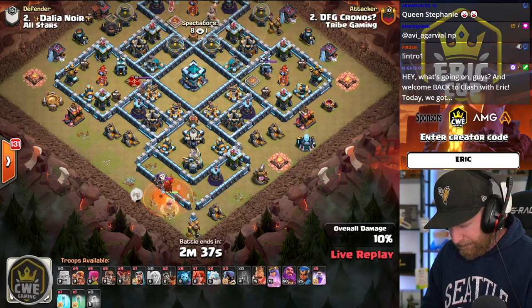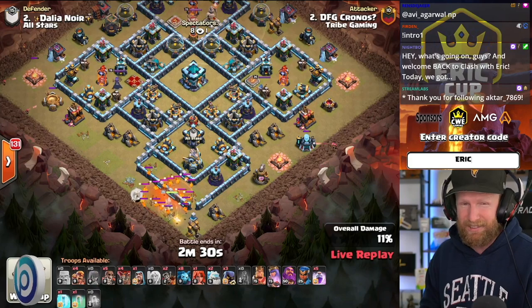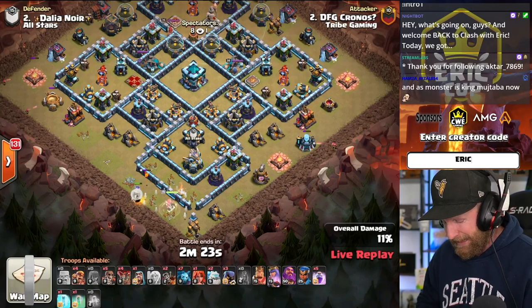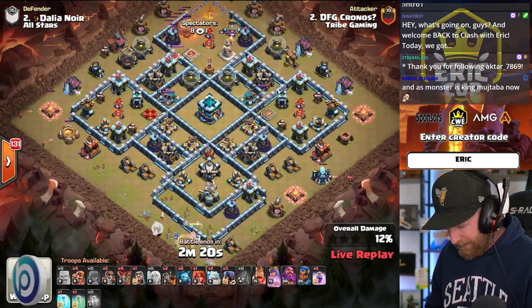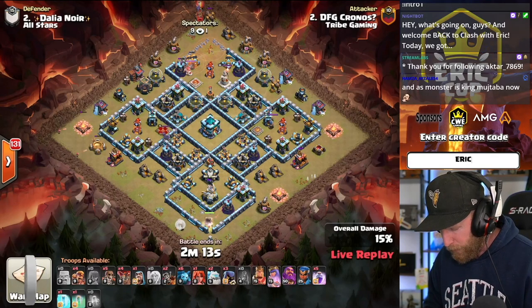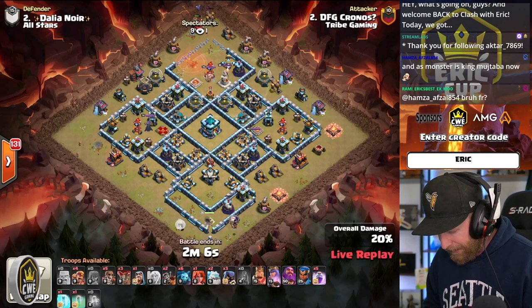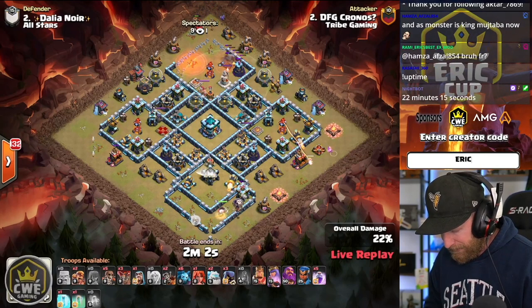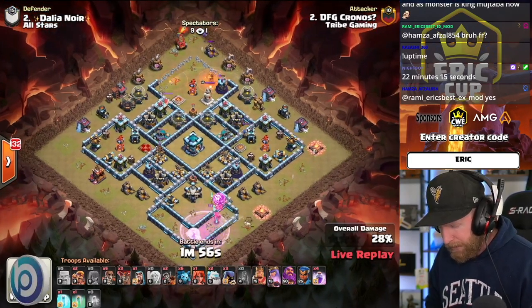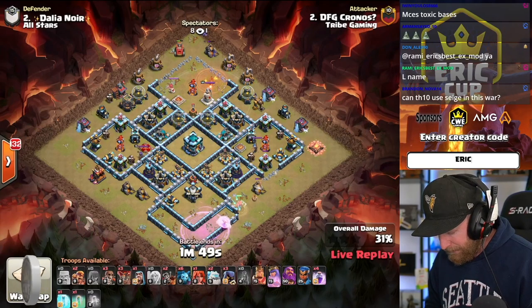He's bringing almost purely Rageous into this attack, plus a couple of Ice Golems in the mix. They are running an anti-two-star base, which makes it hard to be super creative. He sends in that Flame Flinger from the top corner, staying away from all the Ground Expos across the bottom. The Queen gets ready to go in and takes out the Eagle Artillery, and she can walk beyond that compartment and continue rounding the corner.